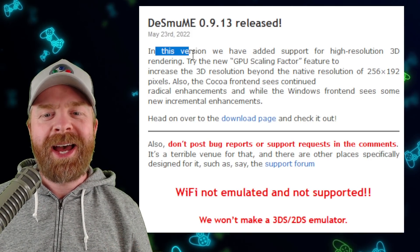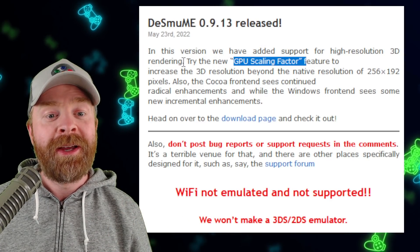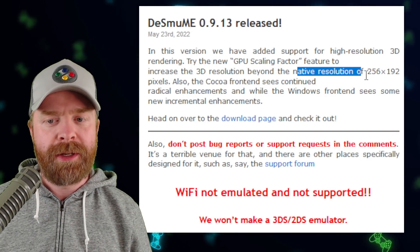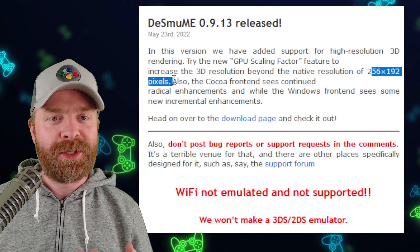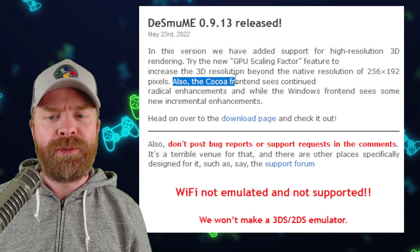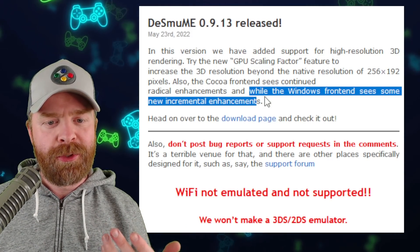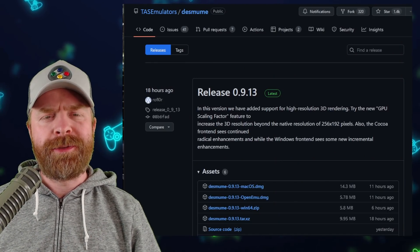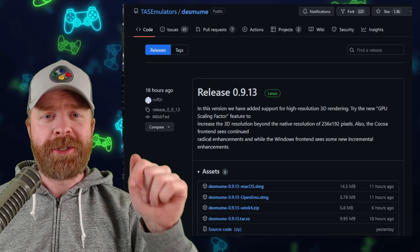In this version, they have added support for high-resolution 3D rendering. Try the new GPU scaling factor feature to increase the 3D resolution beyond the native resolution of 256 by 192 pixels, so you can make your DS games look a heck of a lot better. Also, the Cocoa front end sees continued radical enhancements, while the Windows front end sees some new incremental enhancements. DeSmuME is open source, it's 100% free, and it's available on Windows, Mac, and Linux. I'll leave a link to the downloads page in the description below.